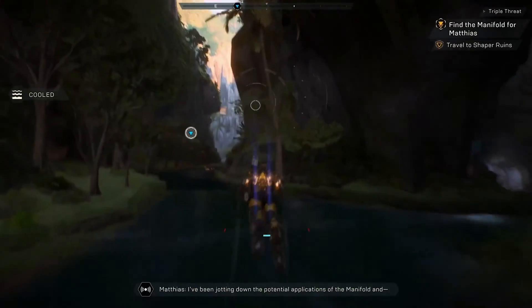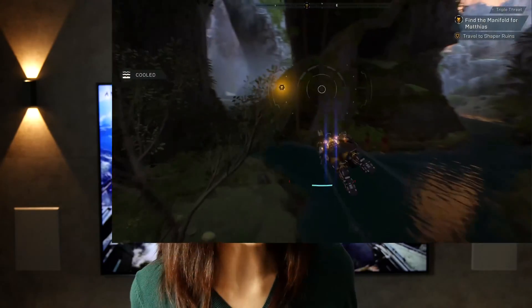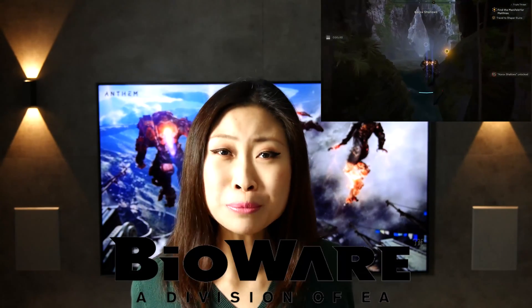Exoskeleton suits that give you superhuman strength while at the same time allowing you to fly sounds like a totally Sci-Fi concept, doesn't it? This is the main topic of the upcoming game, Anthem from Bioware.